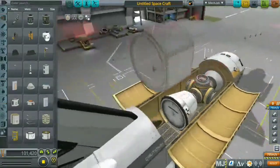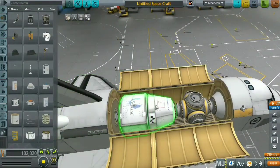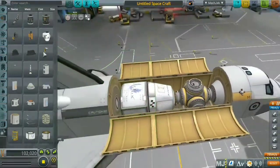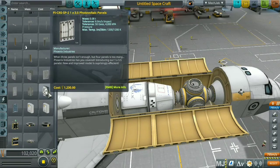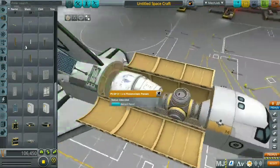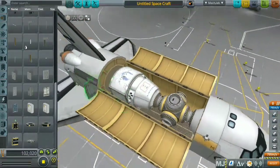If I ever want to send a Kerbal to the space station, I'd send them to the Phoenix capsule to stay there for a couple of days in orbit and then get them back down to Kerbin.